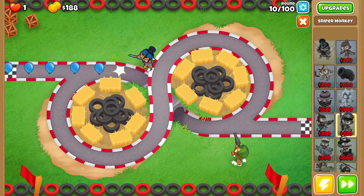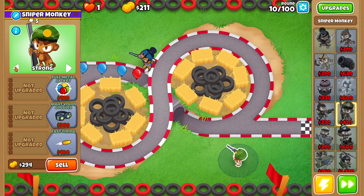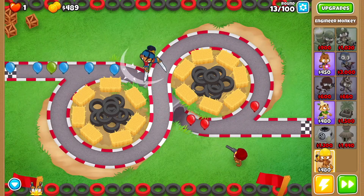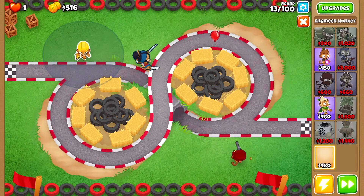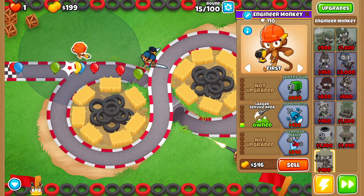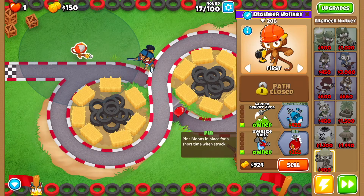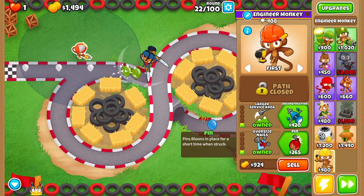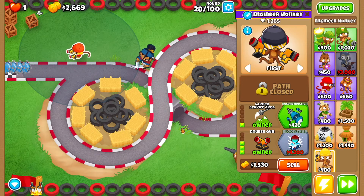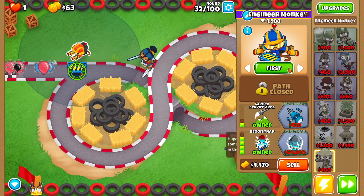Then we want a sniper monkey right over here, set it to strong, then we want full metal jacket. Then we want an engineer monkey right over here — we want larger service area and then oversized nails, then pin double gun.